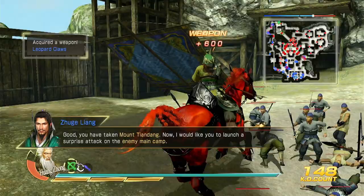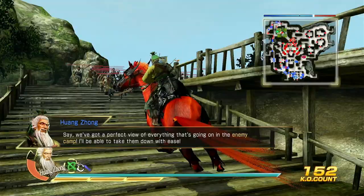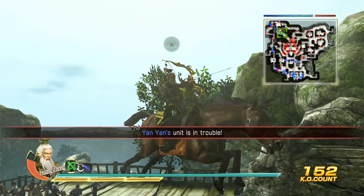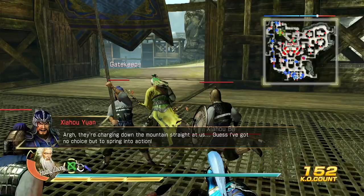Now, I would like you to launch a surprise attack on the enemy camp! We've got a perfect view of everything going on in the enemy camp — I'll be able to take them down with ease! We cannot hold out for much longer! Such incredible might! It's no use — we can't stop them! They're charging down the mountain straight at us! Guess I've got no choice but to spring into action!